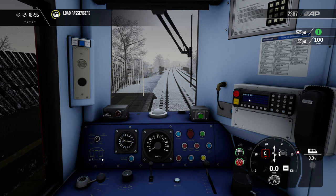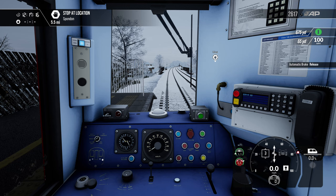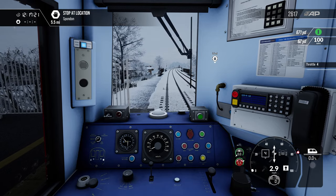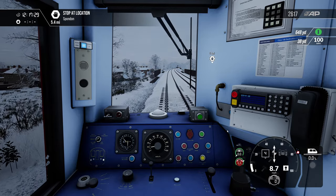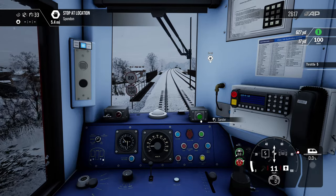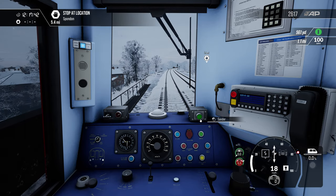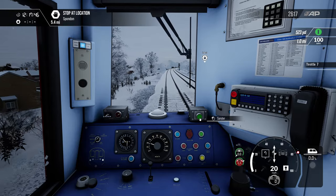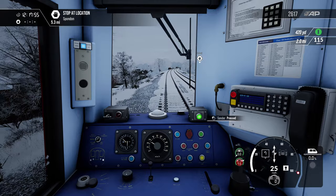I do like how on Train Sim World when it's raining they all get the brollies out. I closed the doors and all of a sudden it's become massively bright. Obviously I'm having to play guard. I'll try a bit of notch 4 — notch 4 it's coping with. Notch 5 — the wheel slip protection hasn't kicked in. We'll take it to 20 mile an hour and then full blast into notch 7. Get that sander clicked in. I'm a seasoned professional at this 158 business.